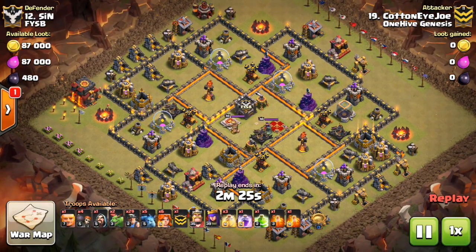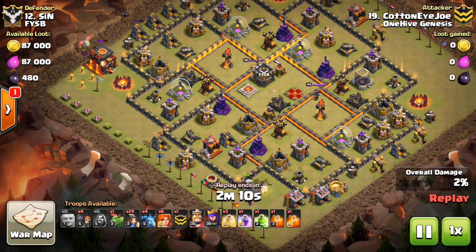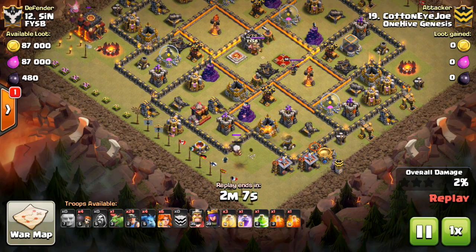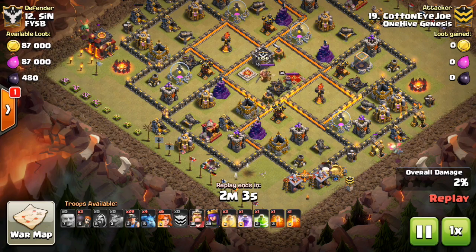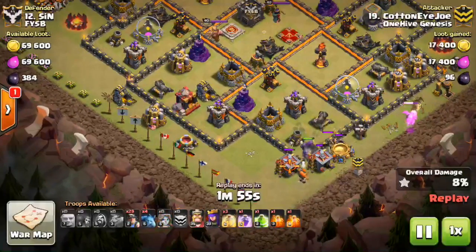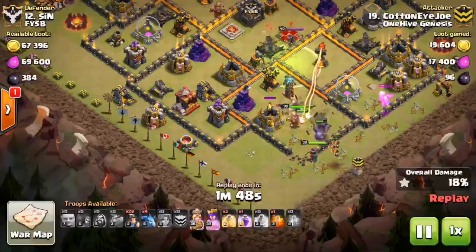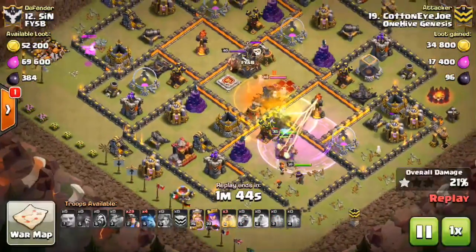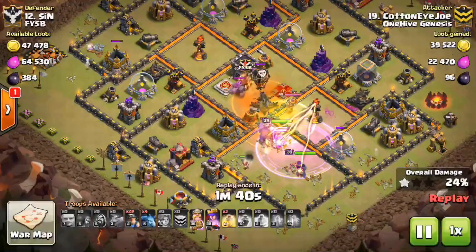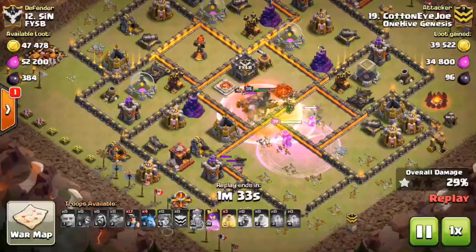Here is Cotton Eye Joe's attack. He starts with baby dragons — that first one on the Town Hall along with minions was good funneling. He probably didn't even need that baby dragon since the miners aren't coming for another minute and a half, but besides that he has a Golem to tank for defenses, Valks, the jump, rage, and poisons. Everything moves in, gets the Inferno Tower taken out, gets the Queen, neutralizes giant bombs and CC troops — and the King too. All the important stuff for a miner attack goes down.